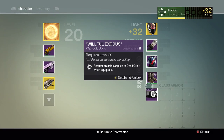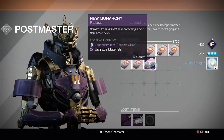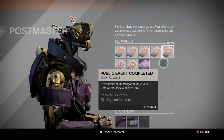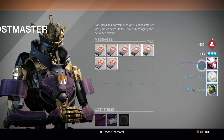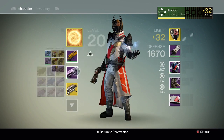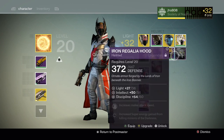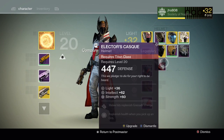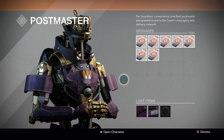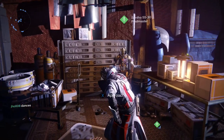And then for Future War Cult, we got two Motes of Light — that's not good. And then New Monarchy is the last one, and we get another Helmet. That one looks like a Titan Helmet though, plus a Mote of Light and a Strange Coin. So let's see what we got in my inventory — two Helmets only. It was a Hunter one from Dead Orbit. So we got a Hunter Helmet and a Titan Helmet, which is pretty cool. They start at 36 light — all the gear — and you have to ascend them, so that's the only thing with all this vendor gear.